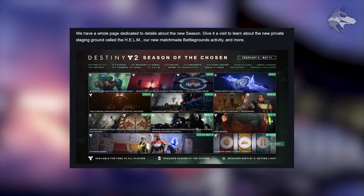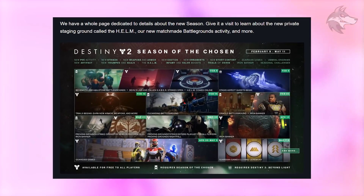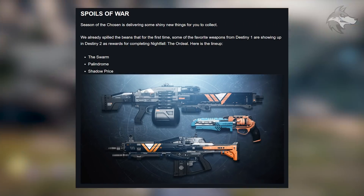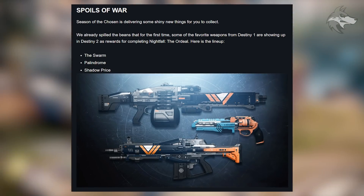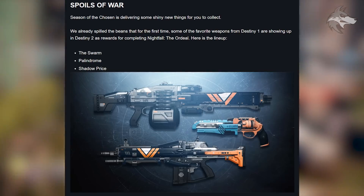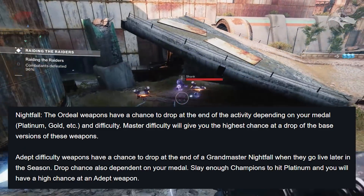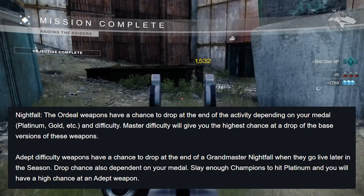Season of the Chosen is delivering some shiny new things to collect. Bungie confirm that some favorite weapons from Destiny 1 are showing up in Destiny 2 as rewards for completing Nightfall Ordeals — that includes the Swarm, Palindrome, and Shadow Price, and we get a look at the new high-res models for those weapons. Nightfall the Ordeal weapons have a chance to drop at the end of the activity depending on your medal — platinum, gold, etc. — and difficulty. Master difficulty gives the highest chance at the drop of the base version.